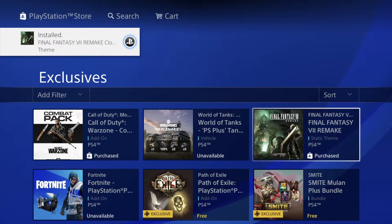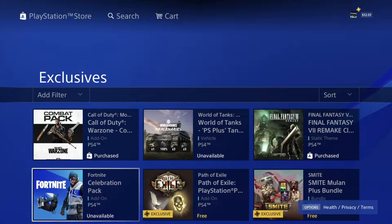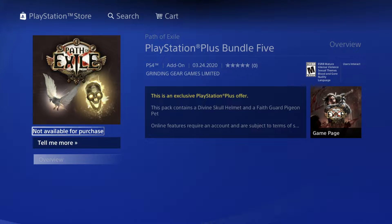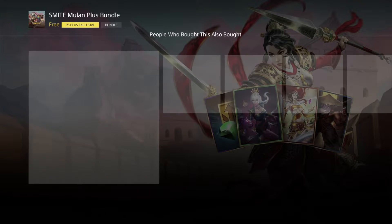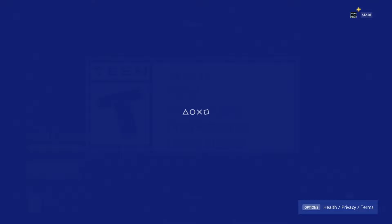Then we have our Fortnite one which says unavailable — I already made a video about it where I clicked on it and downloaded it. We're gonna go into this next one, hit download — yes, you can hit download on every single one of these. It's okay if it says unavailable. Now this one is a little bit different, but we should see 'download free' — perfect, let's just do that.